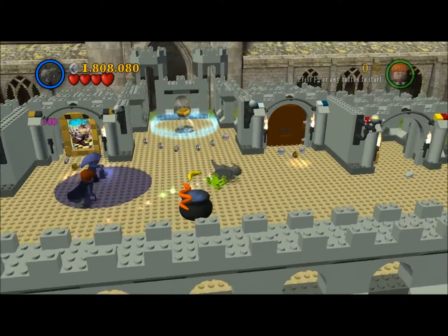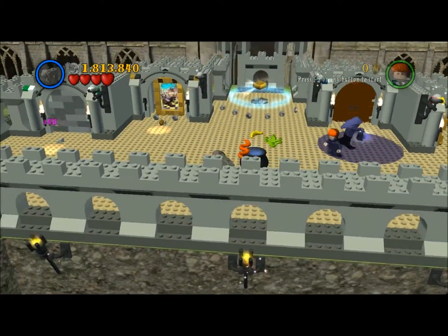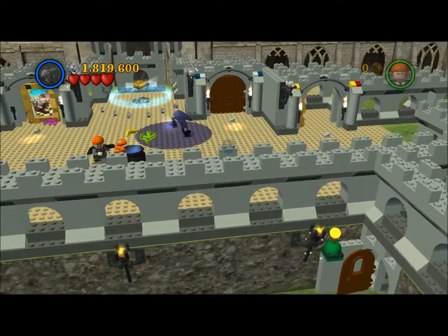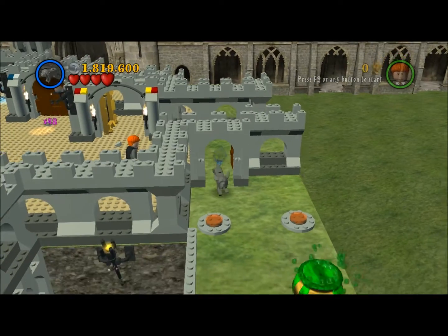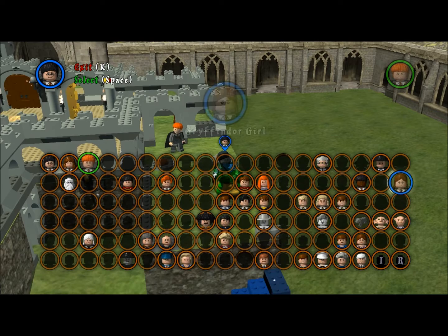It does require the four houses, or you can just use a character with a beard to get across the age line to get the gold brick. Either way it works. I'm going to try to see if Professor Binns actually works.